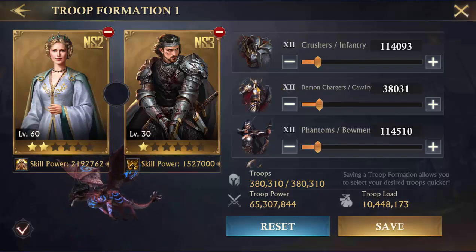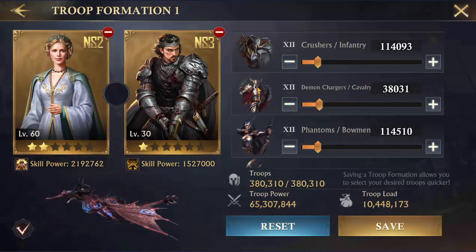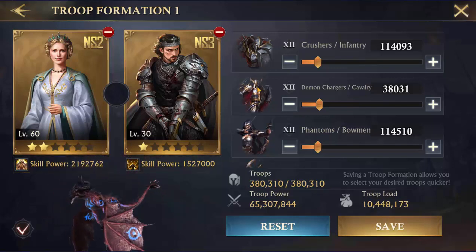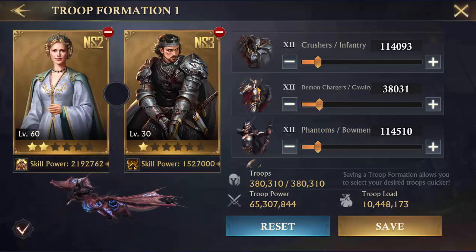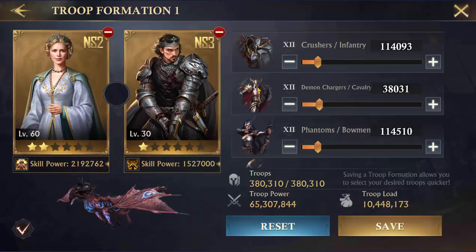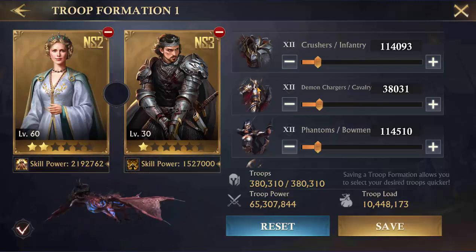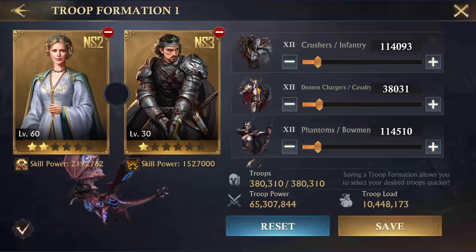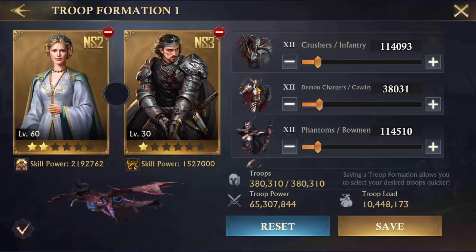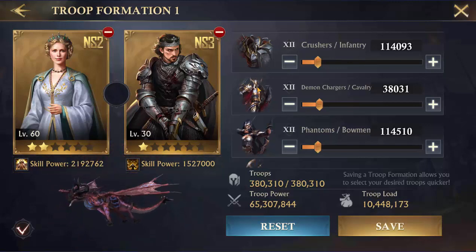People ask me all the time how many of each troop type they should have. The true answer is it just depends on who you're fighting. Use your bonuses and your tier types for the enemy you're facing. If you scout and they have a ton of tier 12 infantry, you're going to want the bow and cavalry that are specifically geared with bonuses to kill those infantry. It's the same with whatever you see in your scouting reports.